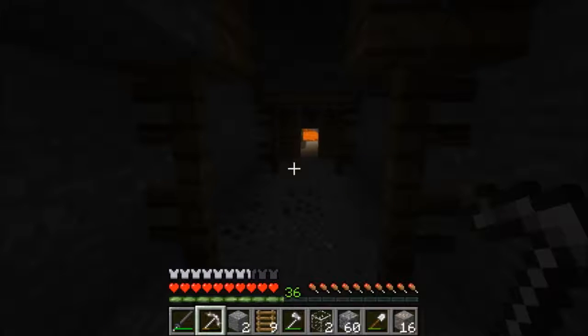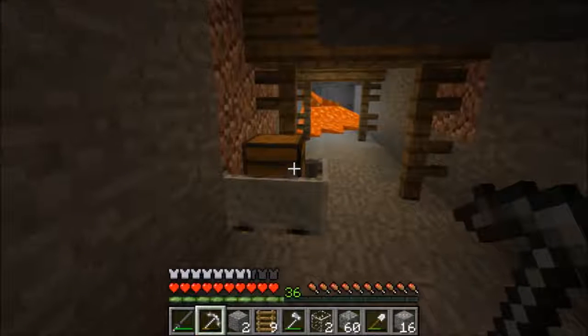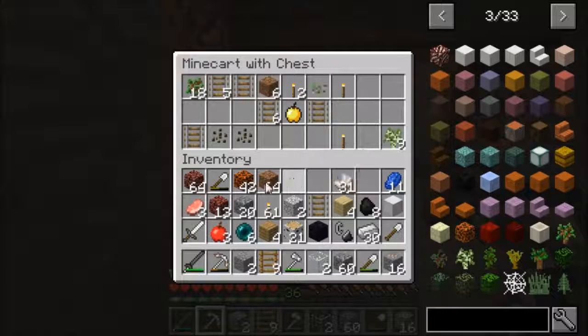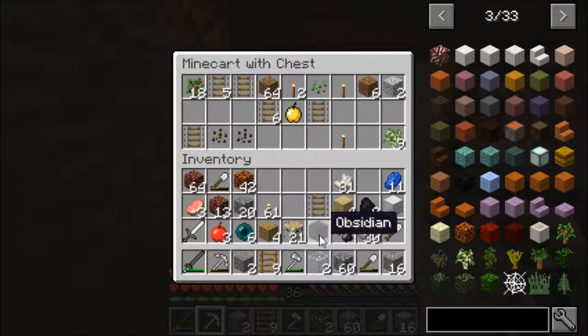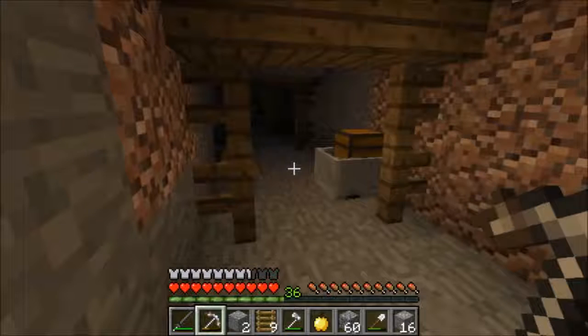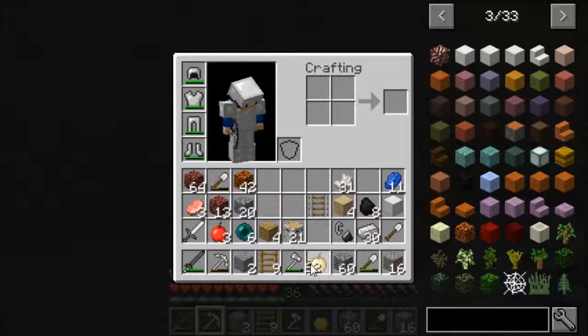It's lava down here. I'm looking for redstone. Chests are good too. Ooh, a chest! It's got lapis, coal, and some other stuff. I'll take the coal and lapis. I don't need the rest. I'm looking for redstone - I should have placed a torch.